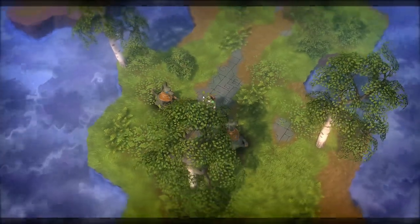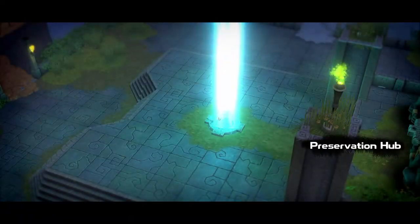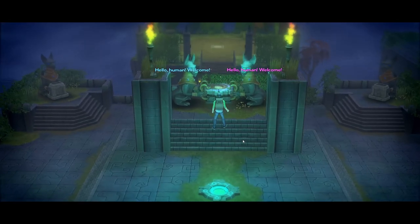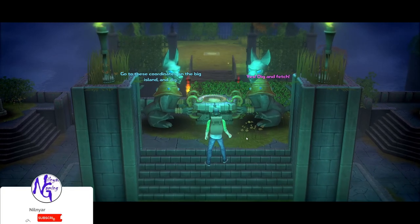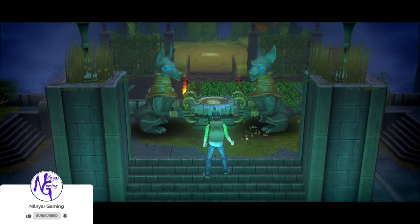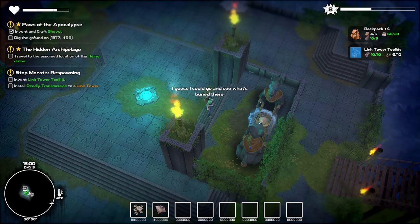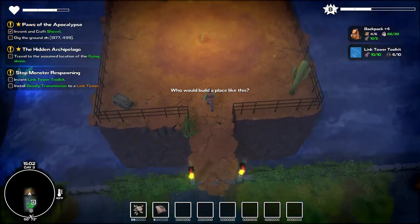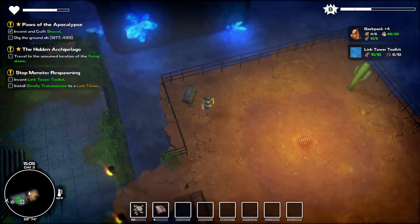Well, you're investigating already so why not. Okay — reservation hub. Oh, that don't look good. Hello human, welcome. Are you worthy? Let's find out. Go to these coordinates on the big island and dig. Yes, dig and fetch. Come back with the treasure. Be a good boy. Such a good boy. Got that dig round at 1376. That's not in here. Intriguing.